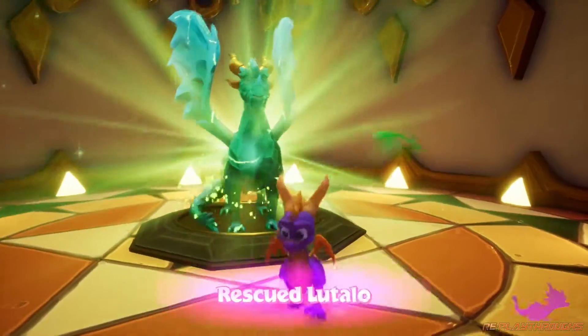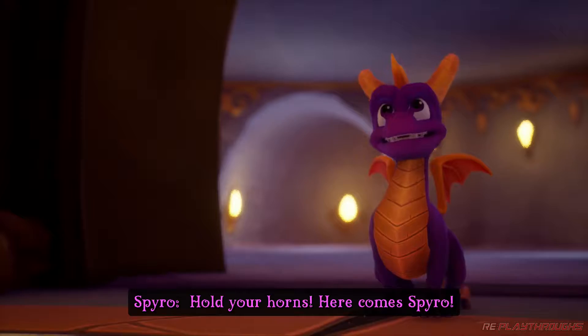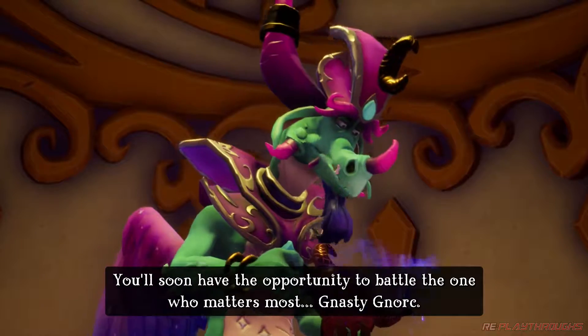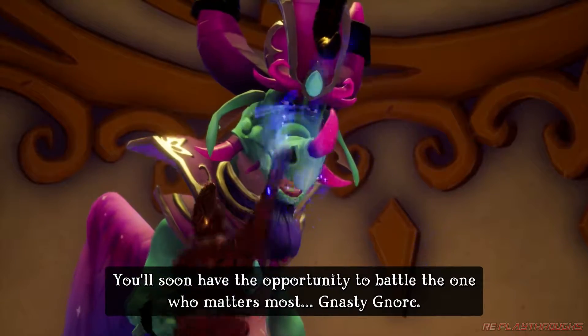That's it except for this dragon. Rescue Utalo! Hold your horns — here comes Spyro. Patience little one, you'll soon have the opportunity to battle the one who matters most — Nasty Gnorc.